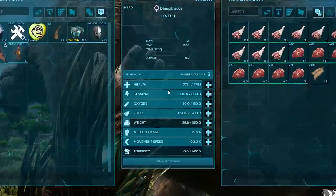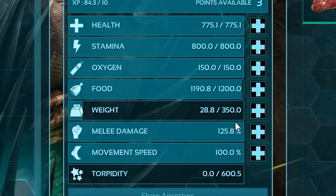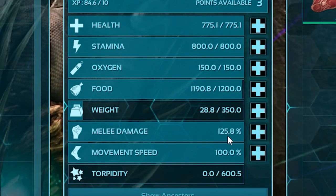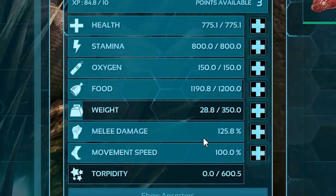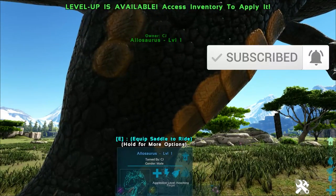First, let's jump straight into the Dinopithecus stats. We have 775 health, 800 stamina, 350 weight, and 125.8% melee damage. Their base melee damage is 57 with their primary attack.